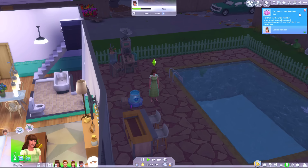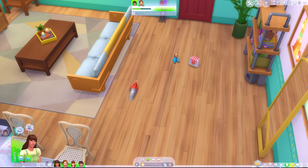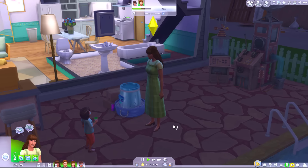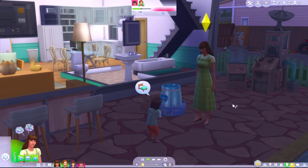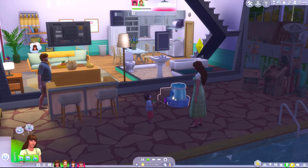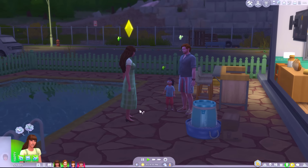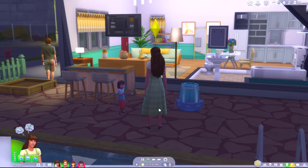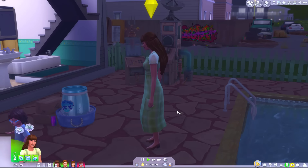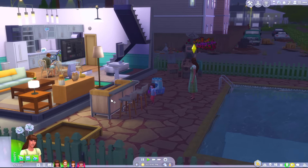Sims can pee in the pool if their bladder need is low. I don't know how I've managed to not test that out yet. You could also, if you have the Bust the Dust kit, vacuum toddlers. And finally the one I think is most unlikely — mentioned several times on Reddit — apparently if you have a Sim with the party animal trait and they have a party and get juiced, they can dance on the bar tops. I'm pretty sure that's limited to The Sims 3, but we're gonna try it.